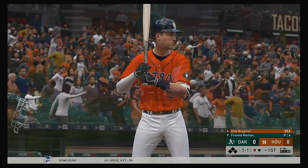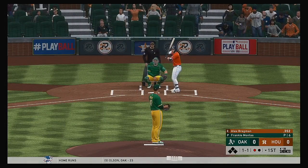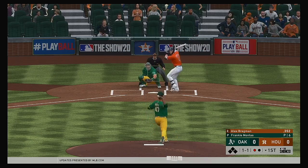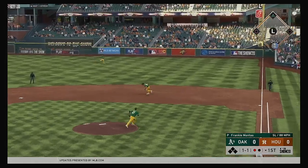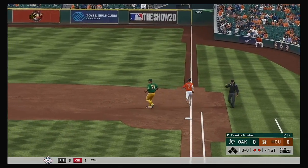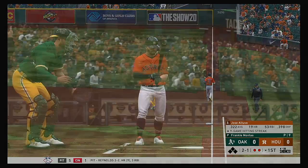Starting in for Houston, Alex Bregman. His career numbers in this matchup show a more than respectable .357 batting average. Hit sharply on the ground, and the off-balance throw gets him. Nice play for the out.